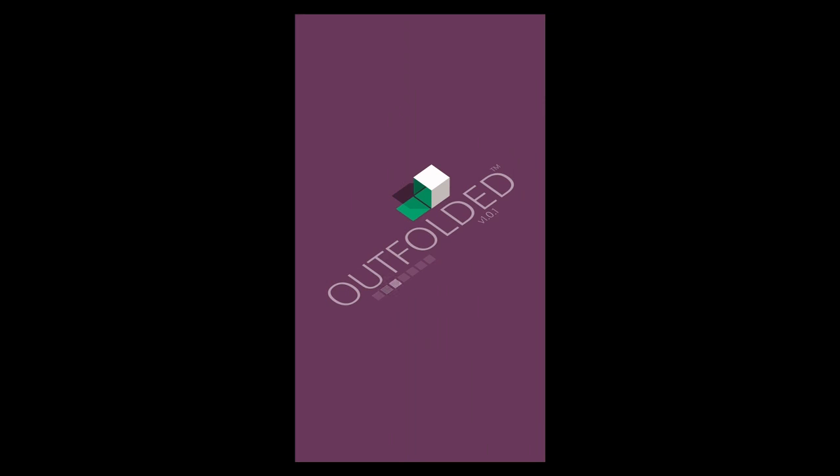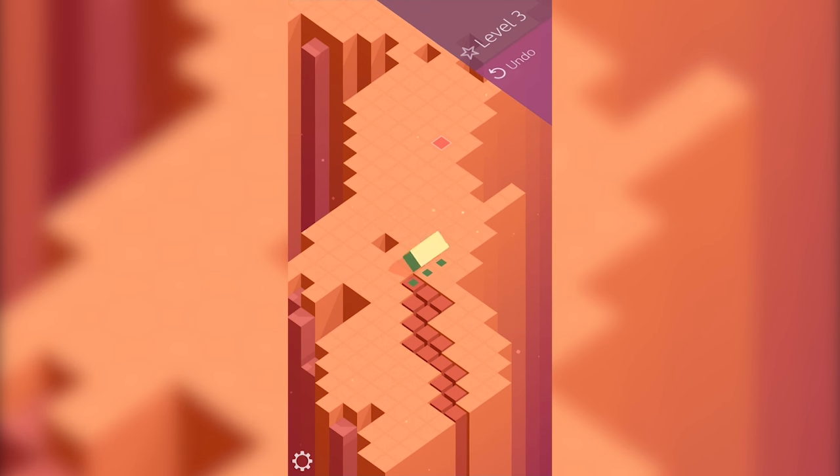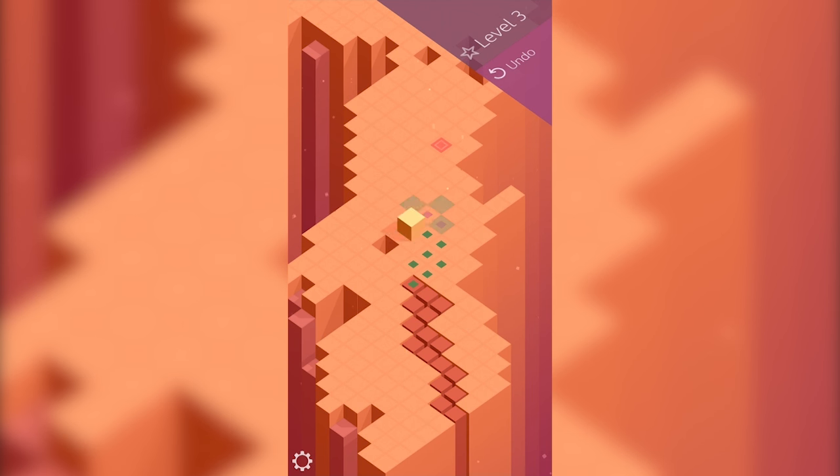The hidden gem game this week is Outfolded — a minimalistic, endless puzzle game where you must unfold shapes in order to complete the levels. With a never-ending supply of new levels and addictive gameplay, Outfolded is definitely worth a try.